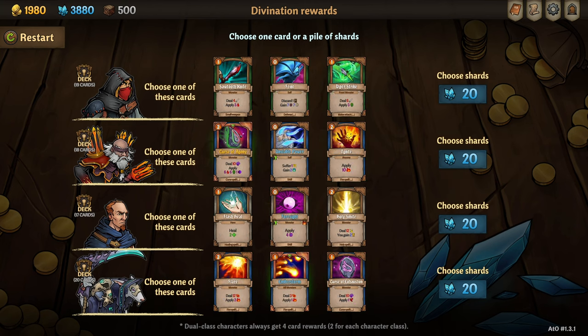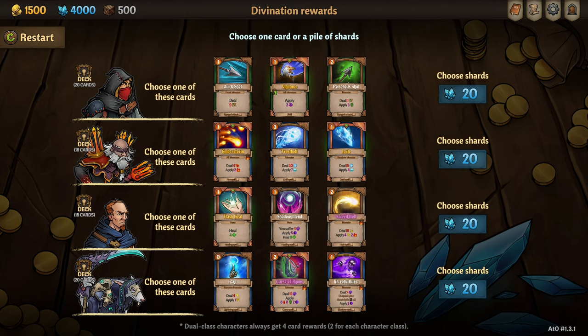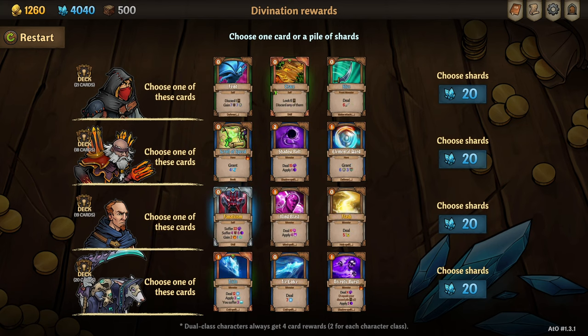We took Flash Heal on Reginald again. We took an Upgraded Detection, an Upgraded Vigilance, an Upgraded Flash Heal. And we finished things off with an Upgraded Trace, a Scroll of Speed, a Fanaticism on Reginald, and an Ice Lance on Zek.